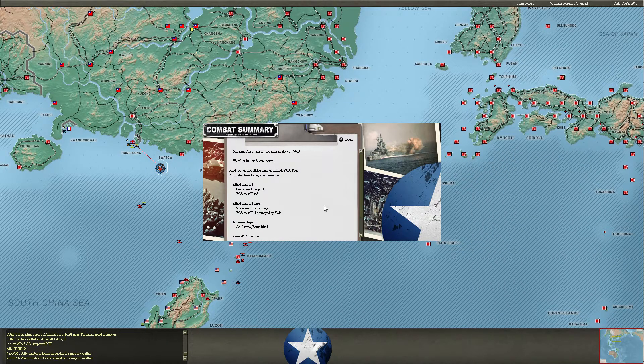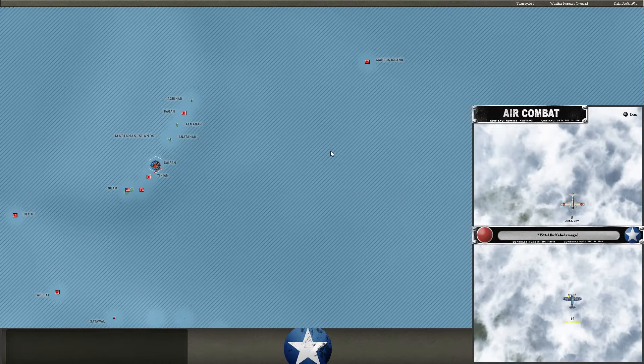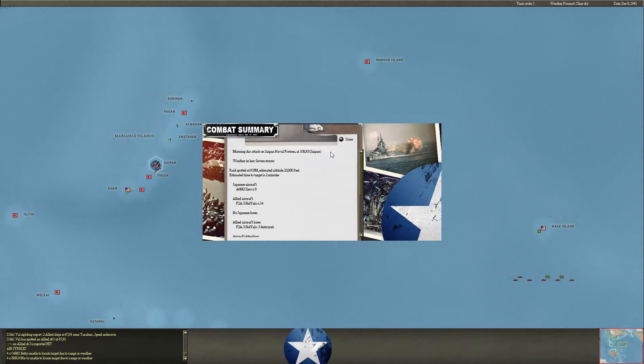Wildebeest flying from Hong Kong are potentially dangerous for me. The cruiser Asama does take a bomb hit, so I'm going to have to keep a respectful distance from Hong Kong until I neutralize those torpedo bombers. He's also using his Buffaloes on an attack role — air attack on Saipan Naval Fortress, no effect, and he loses three Buffaloes.